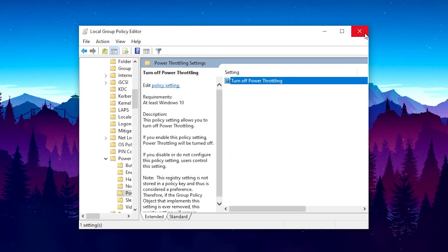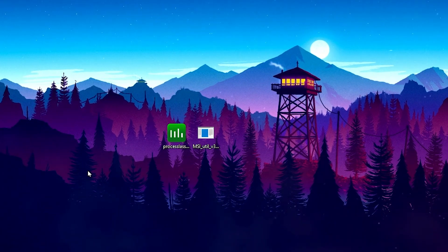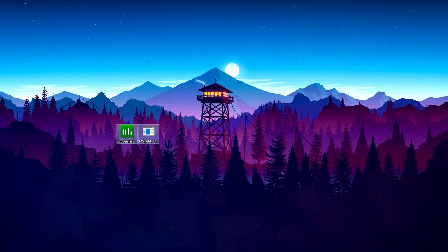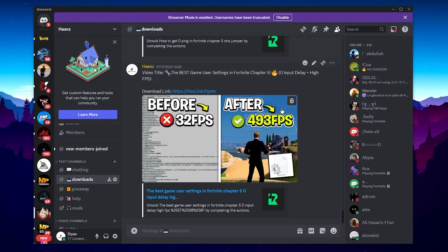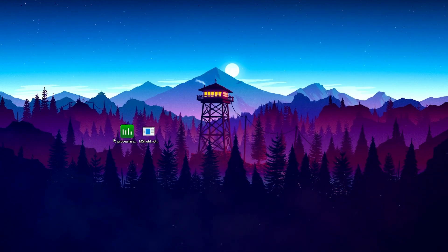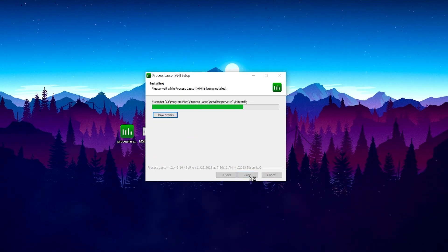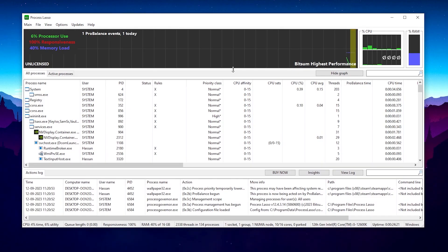Next, download the optimization tool — Process Lasso — which is completely safe. The link is in the description; join my Discord server and go to the Downloads tab to find it. Double-tap the installer, click OK, I Agree, Next, and install the tool on your PC.